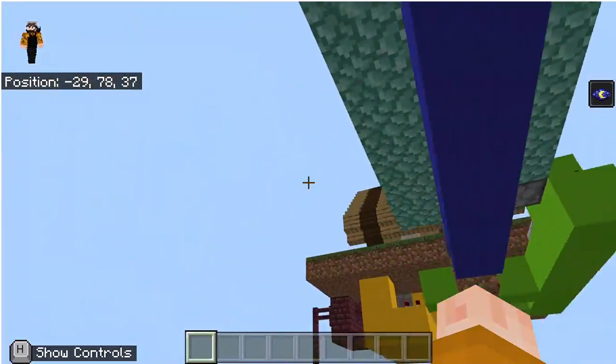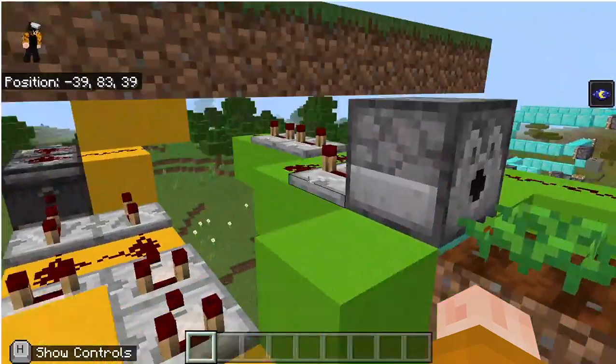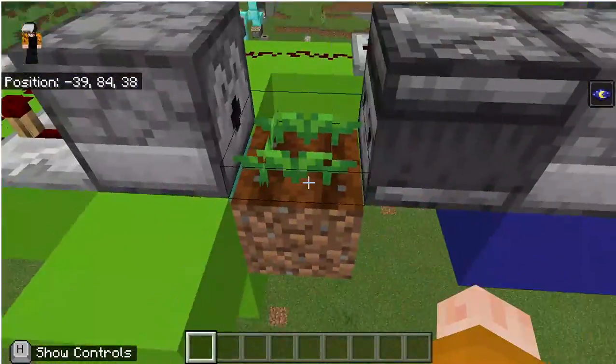Here is the Rube Goldberg machine. It was a little hard to tell at first, but what happened was that after the button is pressed, there's a little bit of a delay — the dispenser, filled with bone meal, will dispense onto this carrot.